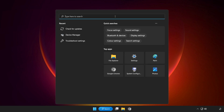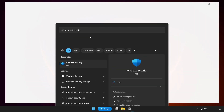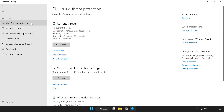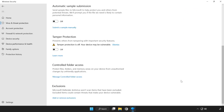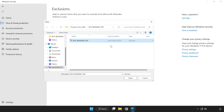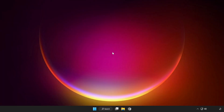Click the search bar and type security. Open Windows Security. Click add or remove exclusions and add an exclusion. Try file or folder, find your not working application, click select and click open. Close the window and restart your PC.